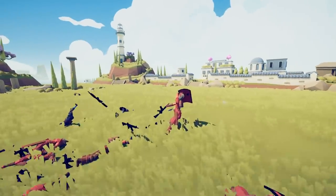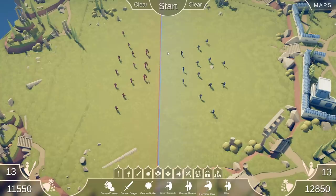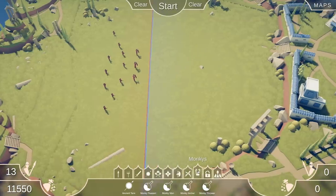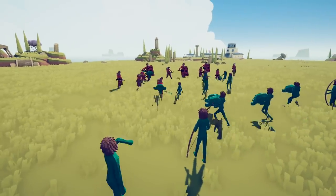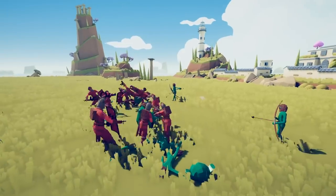These guys are brutal, man. So far we've won everything. Here's what I think we need to do — we've got to find some things that can destroy these guys. I think we need to bring out the monkeys, 13v13. There they go, throwing the monkey heads. I think I need to change that model back and update it.